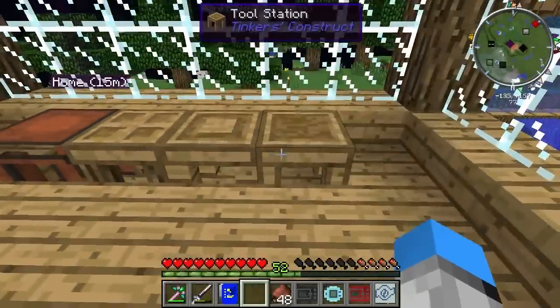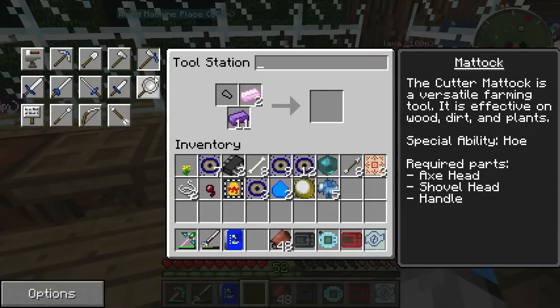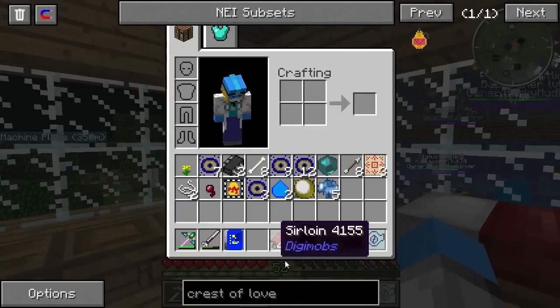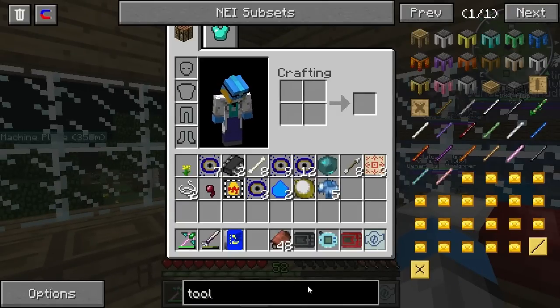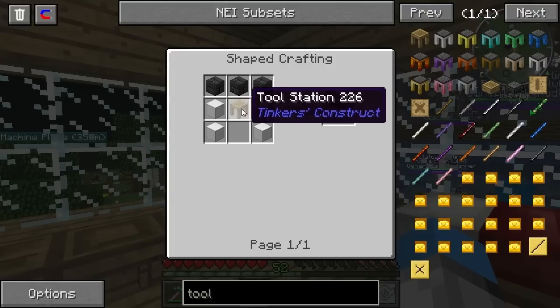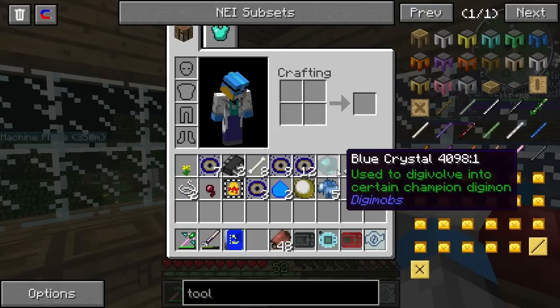I'm going to look at what tools we have. We have the tool station, which means we can make a mattock — that's for wood, dirt, and plants — so that's not what we want. We could make a standard hatchet or a standard shovel, but there's something called the tool forge. This is what we need to make. We're going to need four blocks of iron, three sets of seared bricks, and a tool station. This will allow us to unlock some different building abilities.